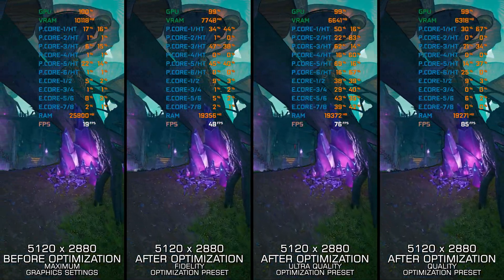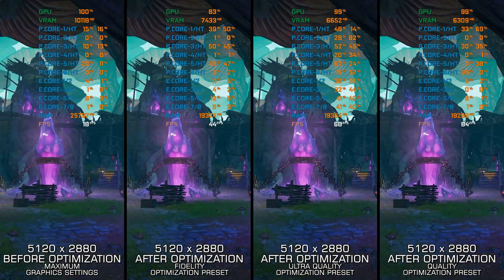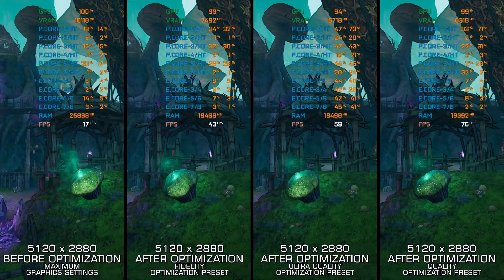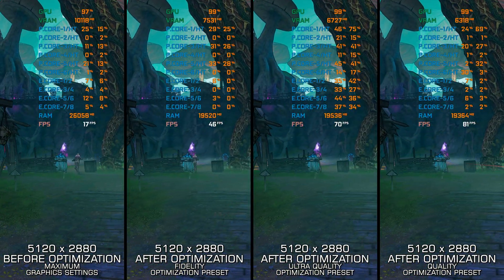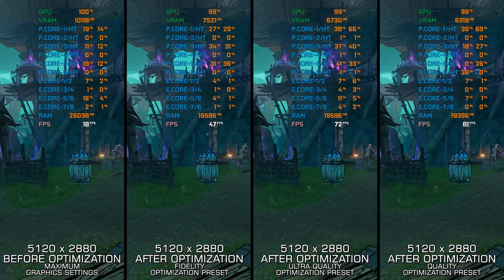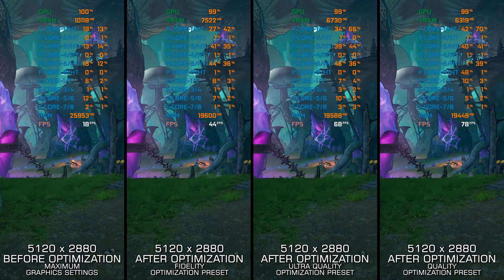Tiny Tina's Wonderlands is a brand new IP set in the Borderlands universe that lets you embark on Tiny Tina's adventure. Built on the same foundation as Borderlands 3, it is one heavy game to run even on modern PC hardware. That's why this video exists.